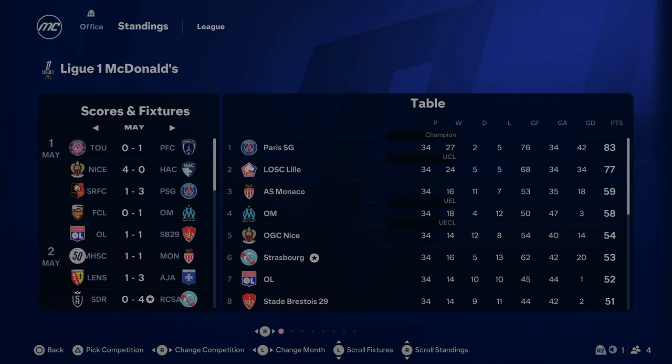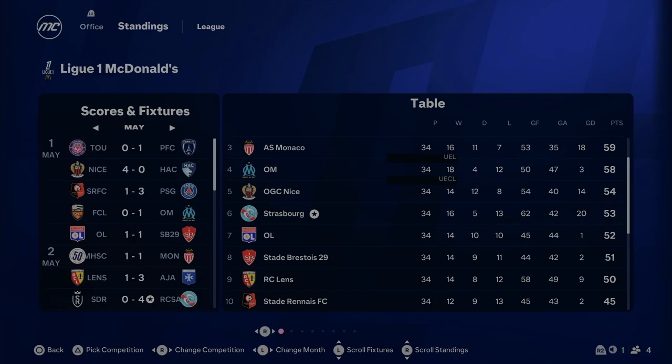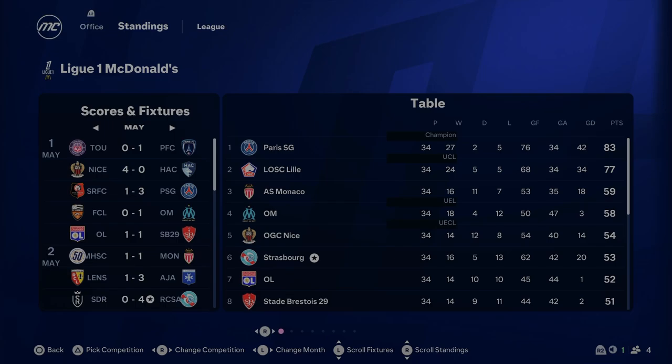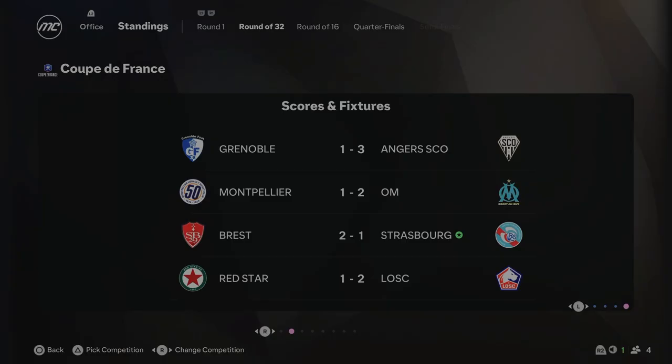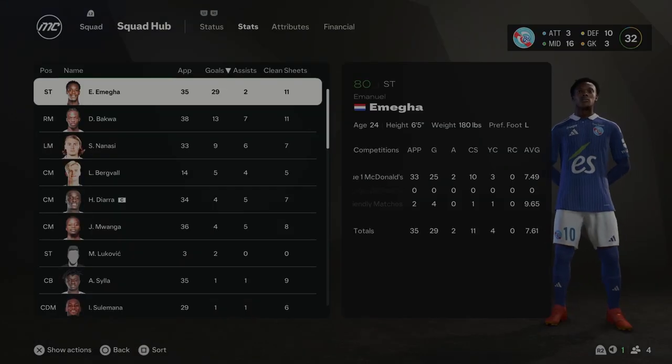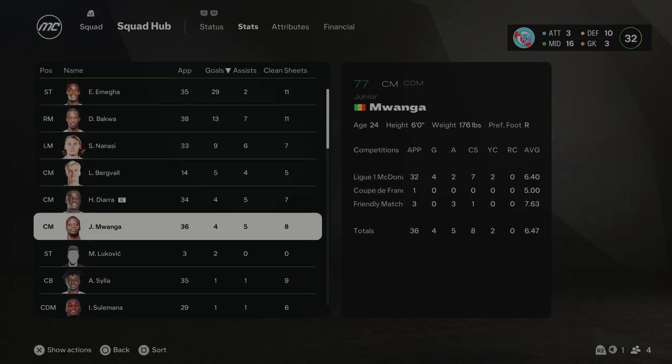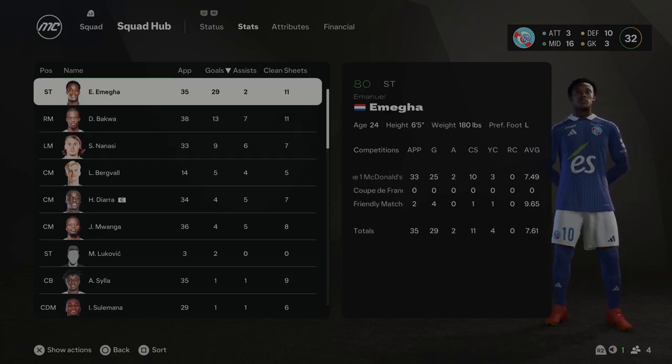We have come to the end of Season 3 and Strasbourg have finished sixth — what a big improvement from finishing 10th last season. 53 points, only one point behind Nice in fifth and only a couple of points off the top four. PSG winning the league once again. I'm absolutely buzzing with that — really solid season from the boys. A top six finish, and I think that does get us Europa Conference League. Unfortunately we had our worst run in the French Cup — lost to Brest 2-1 in the round of 32. Looking at the player stats: Omega on 29 goals in 35 appearances — he's absolutely smashing it. It's just the Omega show.